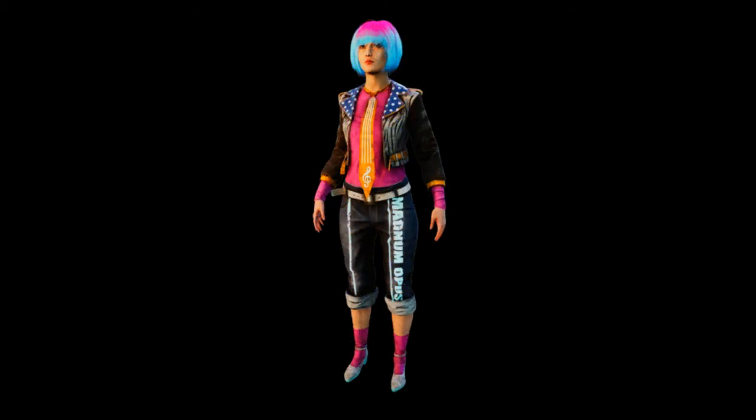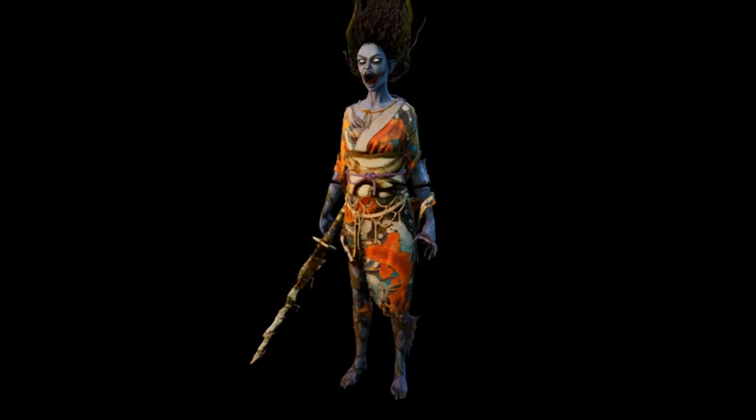Next up we have Yunjin Lee. Another ugly-ass outfit. The hair doesn't even suit her — the hair is ugly as fuck. I guess the tie is kind of cool. I don't like her high heels. I don't really like anything on this outfit — she just looks ugly. It doesn't suit her, in my opinion. Anyway, on to the next one.